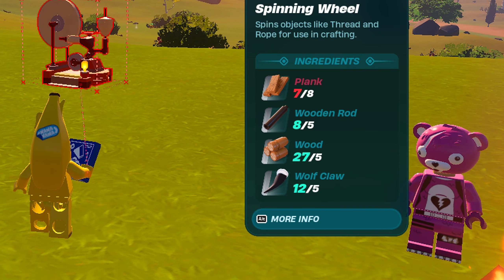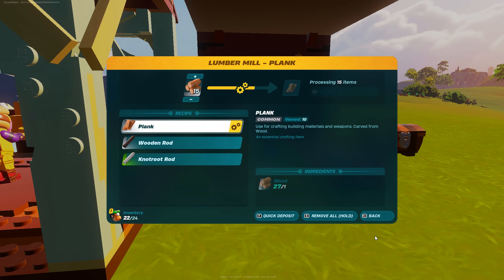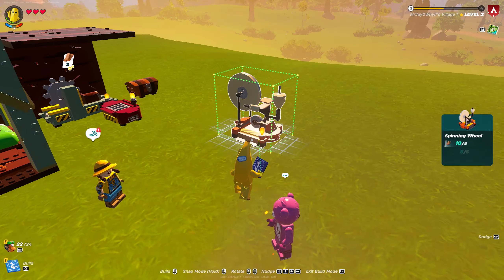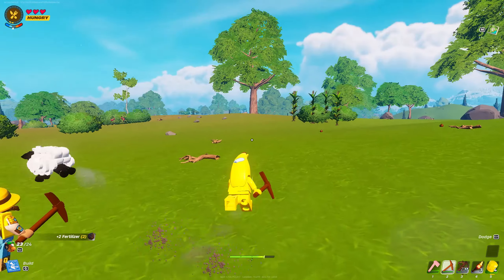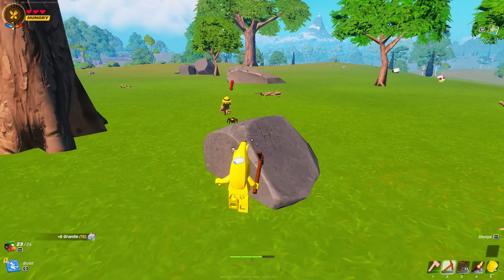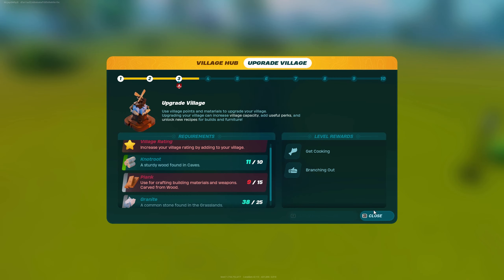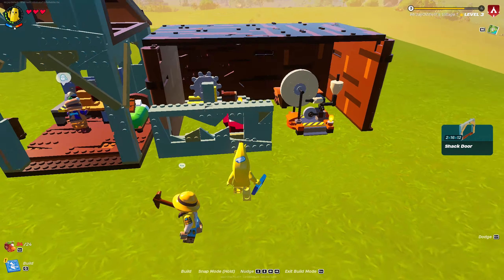We need to upgrade the village's level, so let's build. Eventually we're going to need a spinning wheel — this is why wolf claws are important, so you might as well farm them. We actually need planks first. Survival games are always a balanced act — there's always something else you end up doing. We've now got enough to make a spinning wheel. Time to get some more wood and granite. When you're doing your main job, always take care of the little jobs as well.